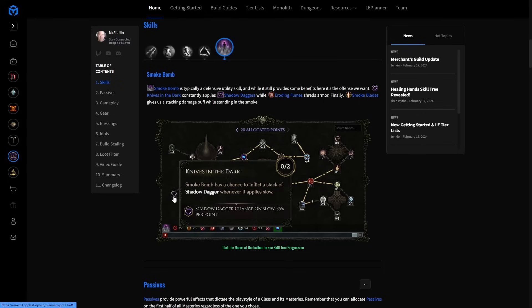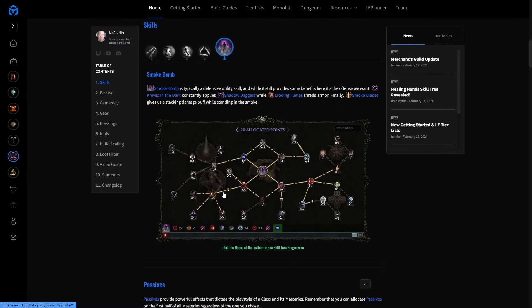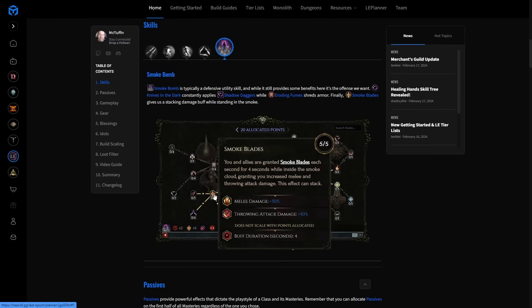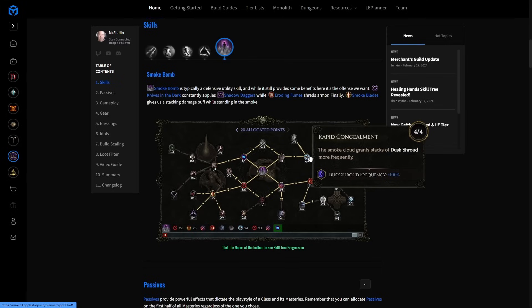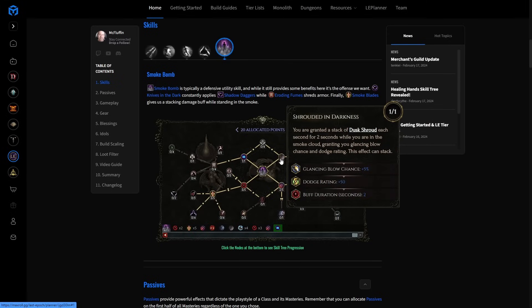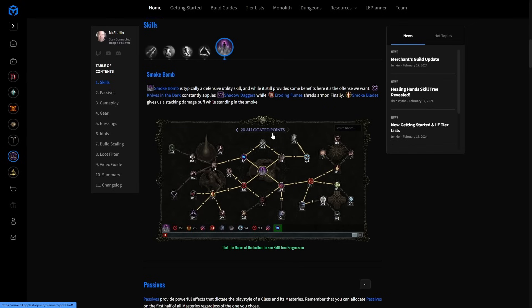The last skill is Smoke Bomb. This has changed from the previous iteration where we took Knives in the Dark for Shadow Dagger procs — unfortunately 70% chance every half second is very low compared to our other sources, so it's not providing much damage. Instead we go with Smoke Blades as normal, which is a huge damage buff for this build. We take Moonlight Bomb for Silver Shroud stacks — Silver Shroud is a guaranteed dodge, incredibly powerful if used properly. We take Shrouded in Darkness and Rapid Concealment for Dust Shroud stacks, giving glancing blow and dodge rating. Finally, Thick Smoke slows enemies for easier navigation in smoke.